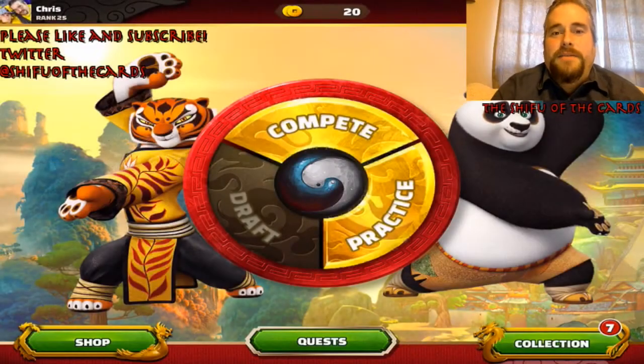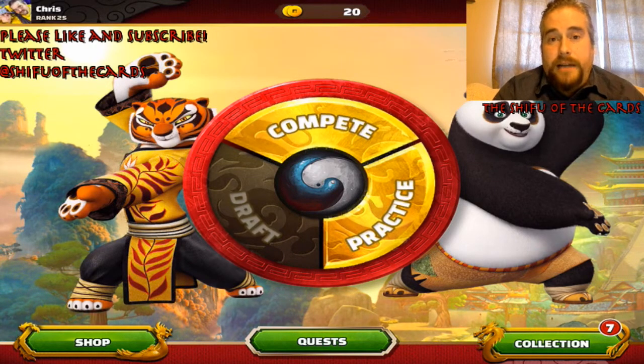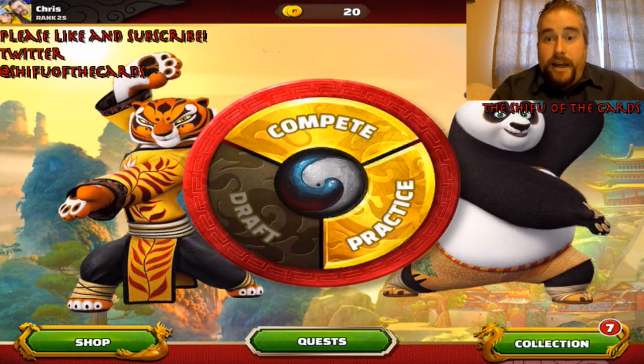Hi everybody, welcome back. We've had some great tutorials so far on Tigress, Way of the Tigress, Crouching Tiger, Hidden Hand, and the Poe-themed deck control. This is the deck that I'm probably known for - the Championship Shen deck. There are a couple of different ways to build it. This Shen deck is a really great deck, maybe the most powerful tier as we do this video. Great deck, a lot of viability. So we'll start to take a look at it now.